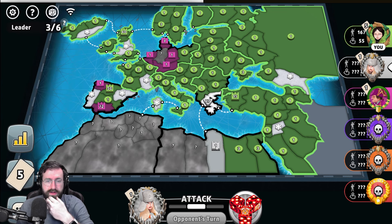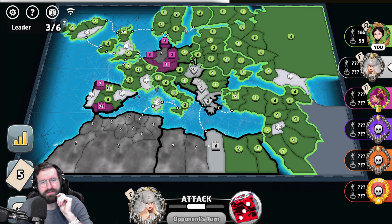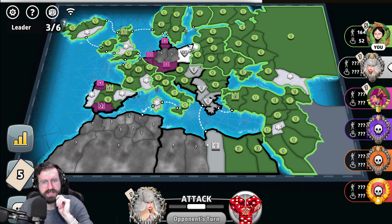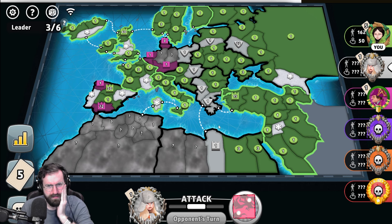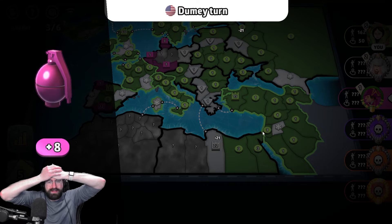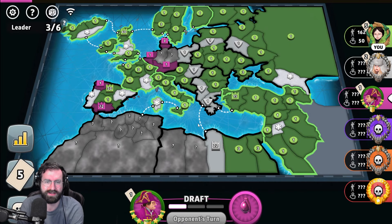I almost should have committed the entire thing over there. Is he gonna try to open up pink's cap to live? Oh, this is such a bad play — this is just gonna get you... No, he's breaking — he's just trying to break me. I'm on five cards, dude. You're just gonna die. But you're not gonna die to me — you're gonna die to pink. Why did he do that? That's not a good play. So he feeds pink two cards.